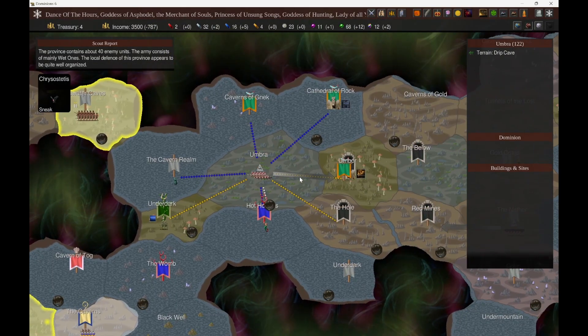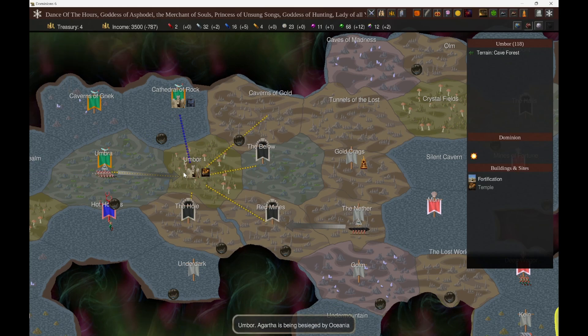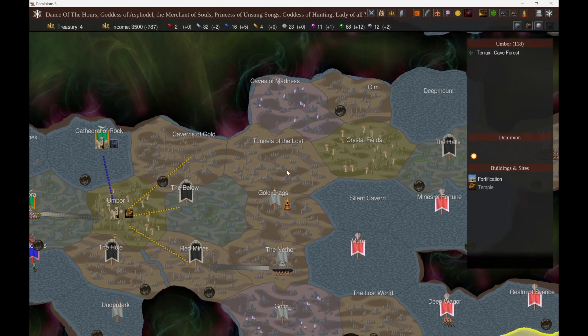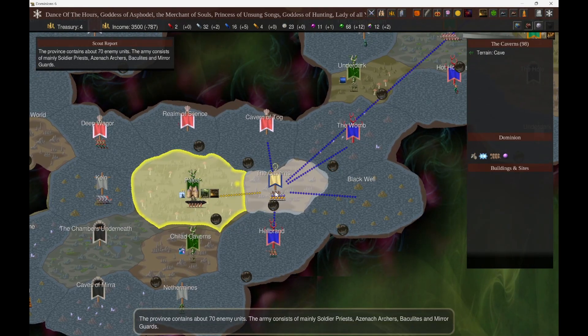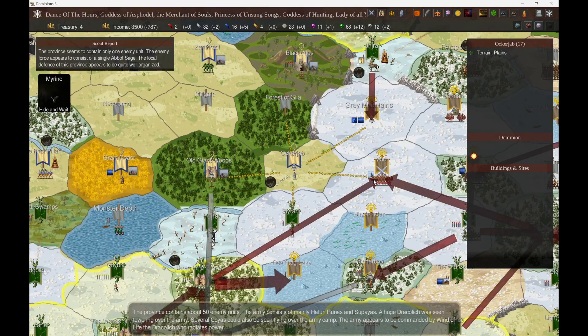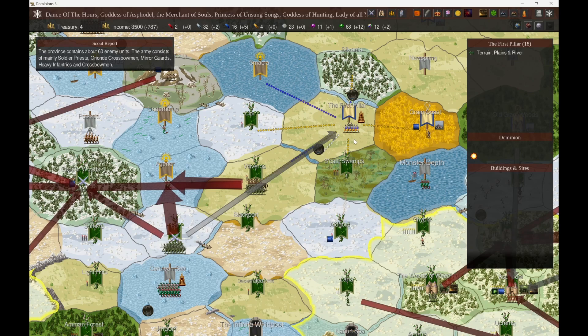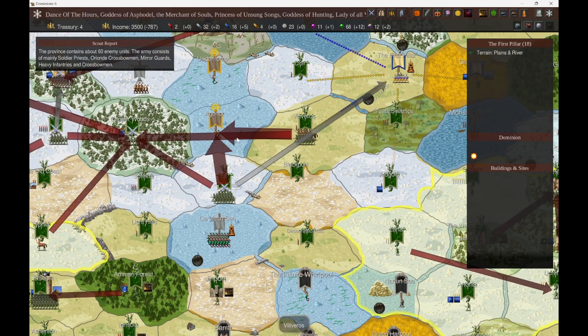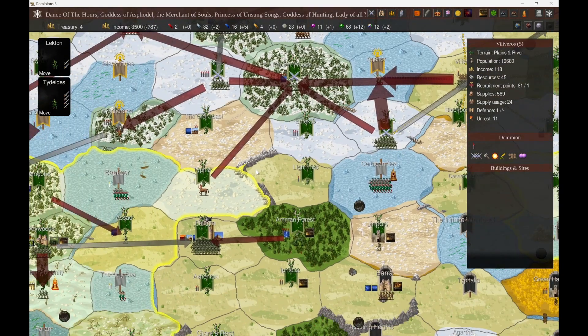Luckily for me, we did not see Oceania pop up and attack me. Super luckily, we wound up seeing him go in on Agartha instead, tying him up even more. So that is great. And Ind took that province as we see, and then over here Ind took back his throne province. So he probably just wound up booting whatever last remains were there of Phlegra's raiding force, which is good for me because then I don't have to worry about that Phlegra group coming back down around here, and I can send my full force over in this direction.